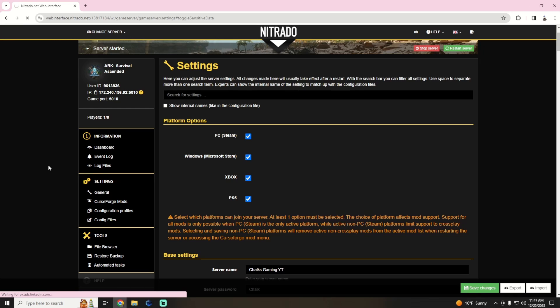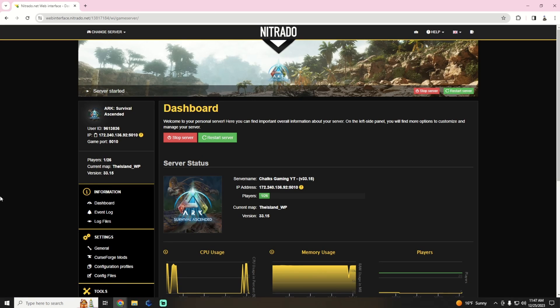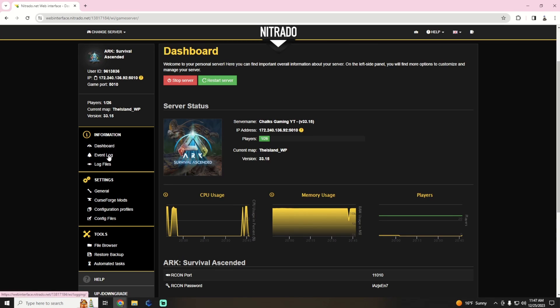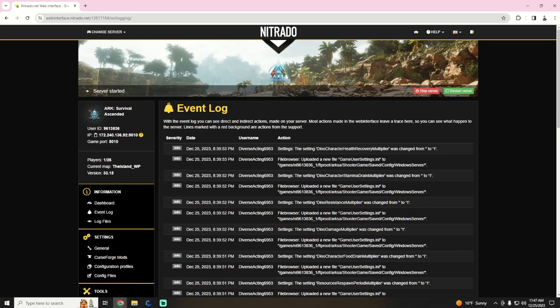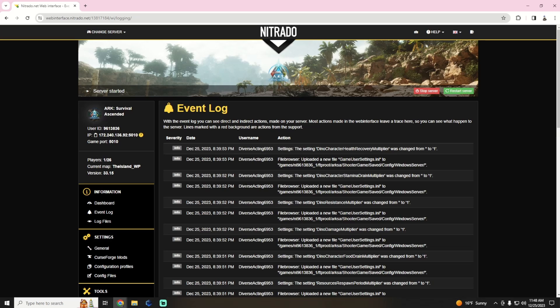I had noticed in my logs — let me switch back over to my monitor so I can see correctly — when we went to the event log, for some strange reason my message of the day was bugged. It was changed from blank to blank. And I don't know why that would be messing with anything at all.